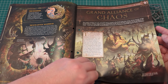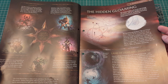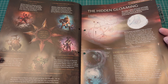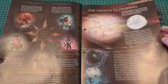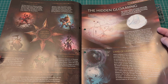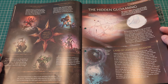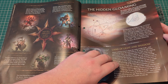Gloomspite Gits all worship the terrifying Bad Moon — a bizarre celestial body that zigzags through their cosmos, causing mayhem and madness wherever it goes. There's also the fifth God of Chaos in Age of Sigmar: the Great Horned Rat, a deity of ruin and decay. His followers, the rat-like Skaven, honour their God by following their own winding schemes and destroying all in their path with warpstone-fuelled techno-magic. So you've got Khorne, Tzeentch, Nurgle, Slaanesh, and the Great Horned Rat.